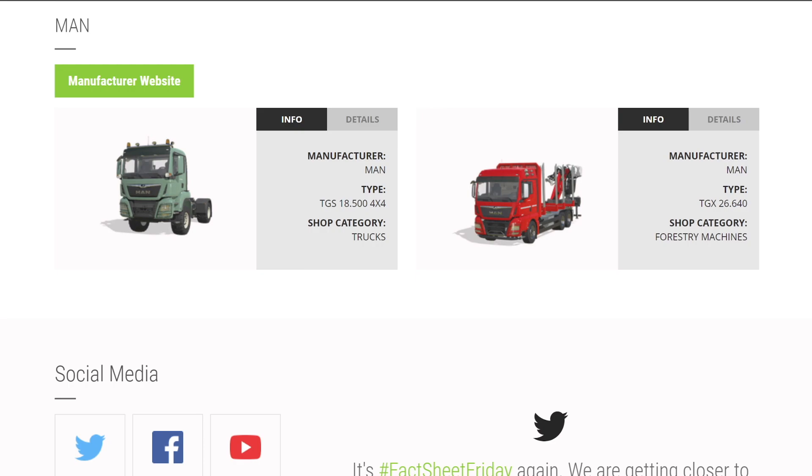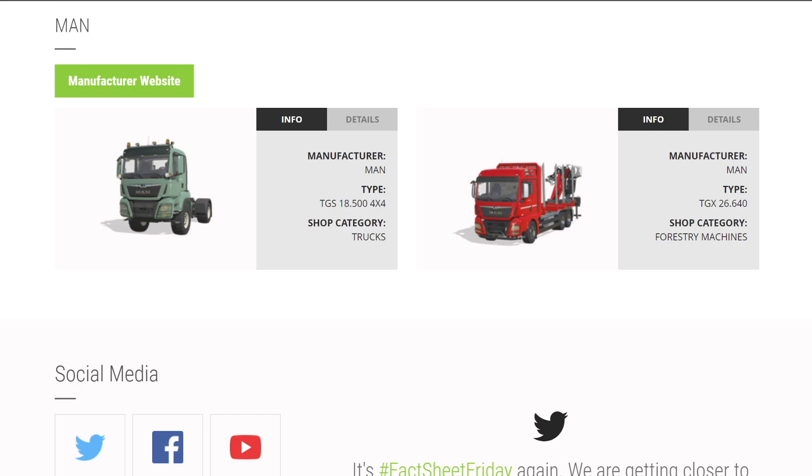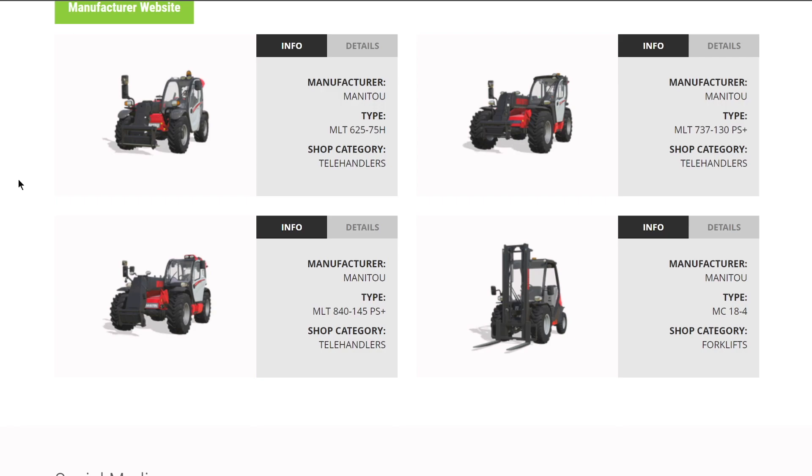From Mahindra, of course we know we're getting their Retriever 1000. From MAN, speaking of semi trucks, we're getting their TGS 18.500 4x4, and in forestry we're getting their TGX 26.640. The brand Manitou brings a handful of machinery we haven't normally seen in game - we're getting three different telehandlers, all a little bit different from each other, plus their forklift.